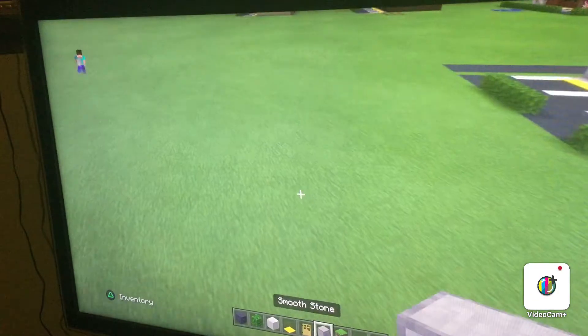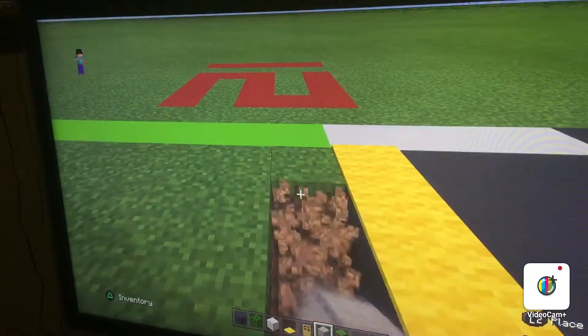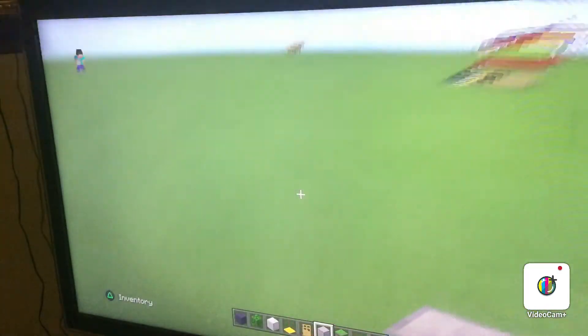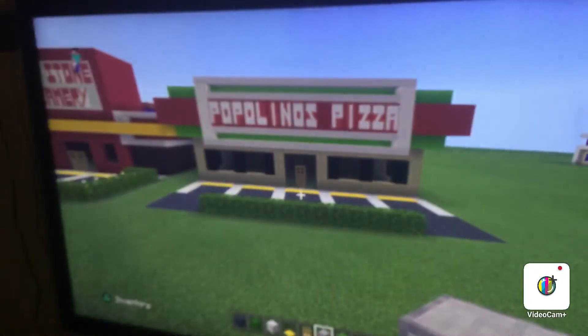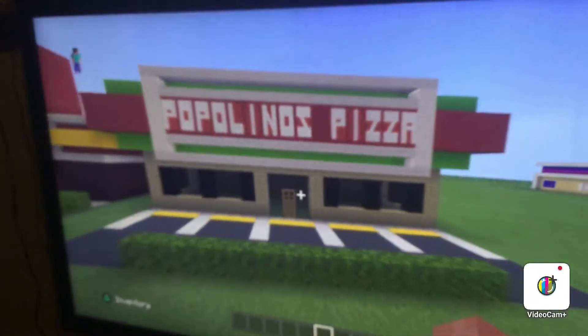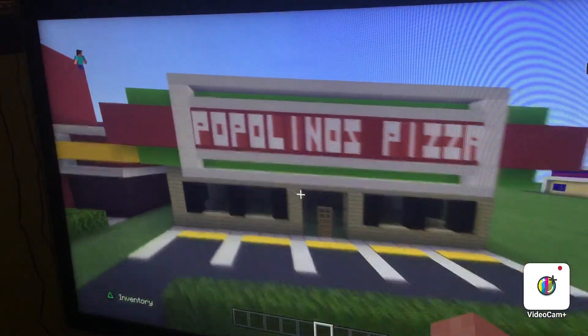Now take out your smooth stone. I believe it's just one row of smooth stone behind everything, just like this. Let me just double check with you guys. Yes it is — awesome. Once you have that, that is the outside of your Popolino's. I really hope I'm pronouncing it right — Popolino's. Popolino's pizza. If I'm wrong you can tell me in the comments, I won't get mad.